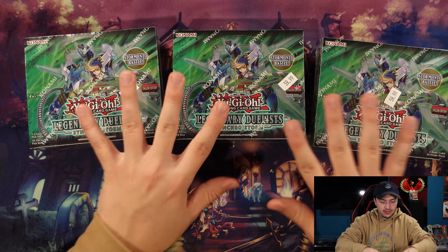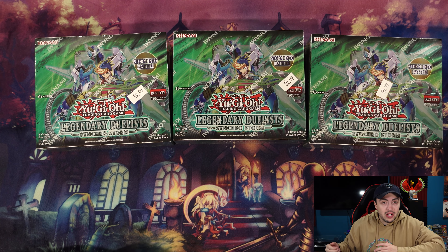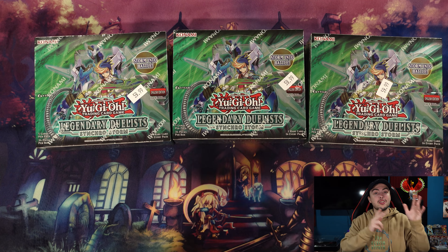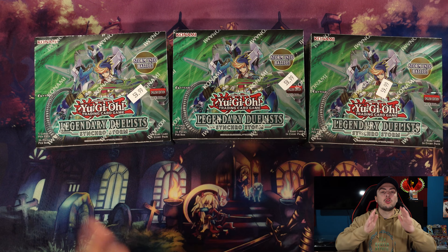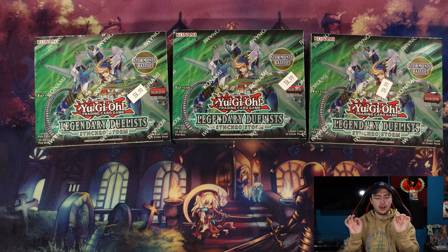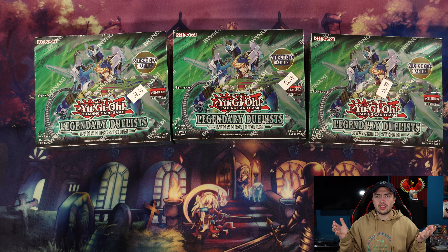I went ahead and got three boxes of Synchro Storm Legendary Duelists. I don't usually buy this many boxes, but I've got locals this Saturday and I want to play Speedroids — I need the cards ASAP. I'll be getting two more boxes from another locals using store credit, so that should be nice. Hopefully we can get our Corkshooters, our Crystal Clear Wing, maybe a ghost rare — I love how that card looks. Ghosts are a beautiful looking card. We obviously need Baroness de Fleur.